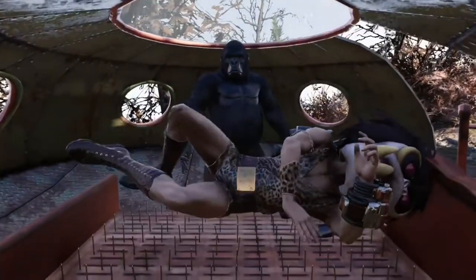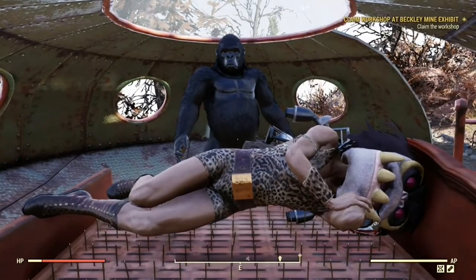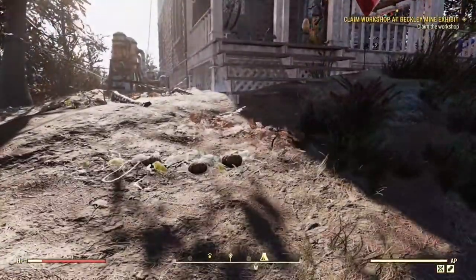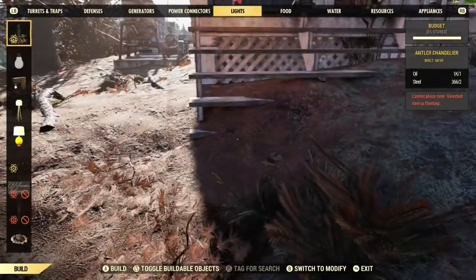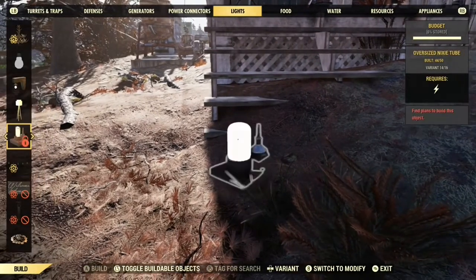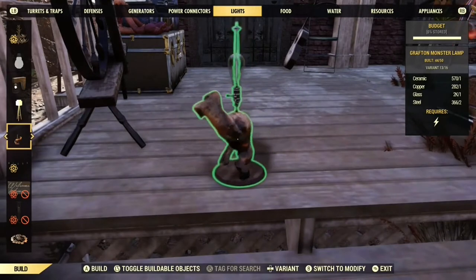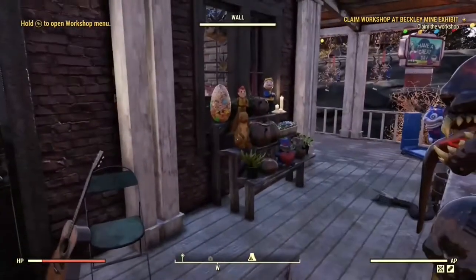Also got the Wanamingo plushie and that thing is just adorable. I'm wondering if that's going to be a new creature added. And better nails — I'm so happy that you could actually wrestle on this thing. I was hoping it wasn't just going to be a static camp item that you couldn't interact with, though I do think he should sink down in the middle a bit. And I also managed to get the Grafton monster light, which is a nice little addition. I've got quite a collection of lamps going on and this was a very welcome addition.